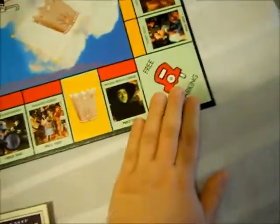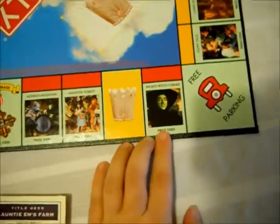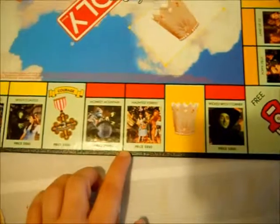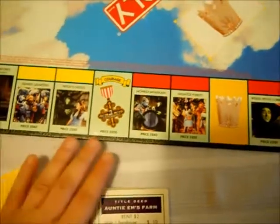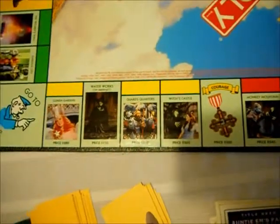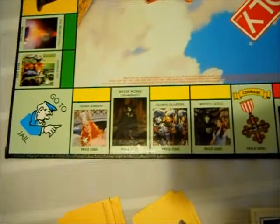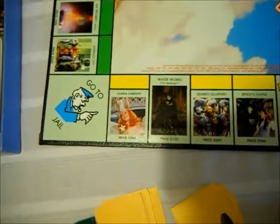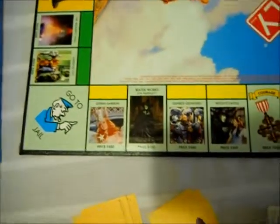Free Parking is always the same. The Wicked Witch corner, Haunted Forest, Monkey Mountain, Lion's Courage, Witch's Castle, Guard's Quarters, and Water Works says 'I'm Melting' — of course you have to do that one. Then there's Glinda's Garden and Go to Jail.